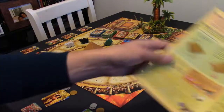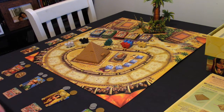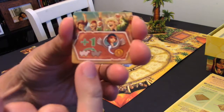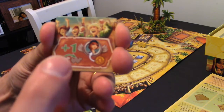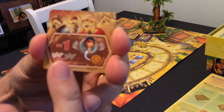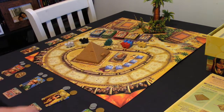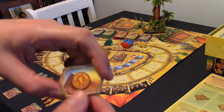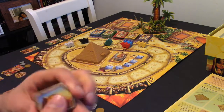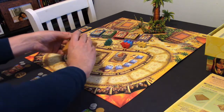Second option: place your spectator tile. Put it anywhere on the board. Any camel that lands on it gets pushed one space forward and you gain a coin. Flip it over and they move back one space — you still gain a coin. It can be beneficial, but also put you in purgatory. Third option: take a pyramid ticket — you gain one coin and get to shake the pyramid.